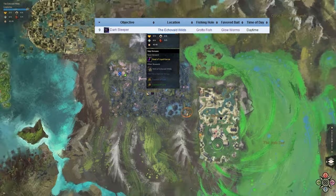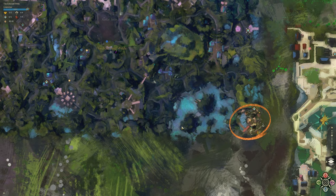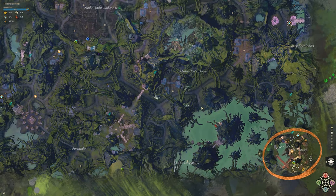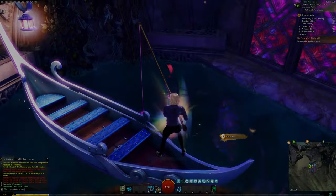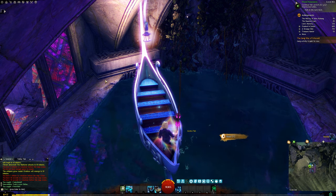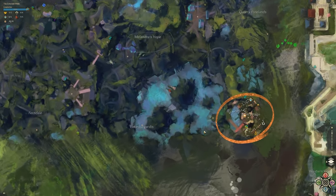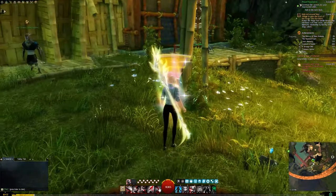Our next fish is the Dark Sleeper, found in Echovald Wilds in either the Lake Lagoona area, Mellaggan's Hope, or the Warden's Folly. You're looking for Grotto fishing holes and using Glow Worms for bait. It has a recommended fishing power of 300 and can only be fished in the daytime. For Glow Worm bait, it can be purchased in Echovald Wilds — head to the Mori Village waypoint and go to the fishing supplies merchant.